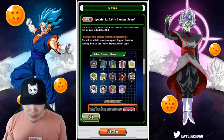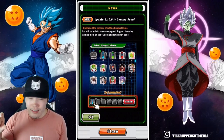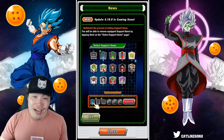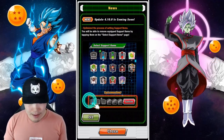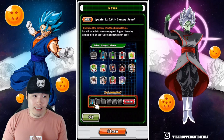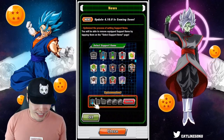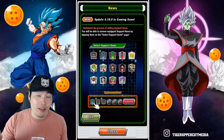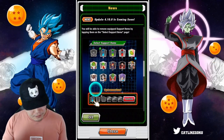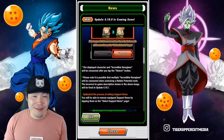Next up, we have the optimization of the process of setting support items. Previously, in order to remove your set support items, you would have to go through the entire list of your support items and find the one you want to remove and then click on it. But now you can just tap on the actual support item that's set and it'll remove that item from your loadout. I don't know why this wasn't a thing previously — it just seems so obvious. But I'm glad they're finally implementing it. Same kind of idea, it just makes things much faster and much less painful.